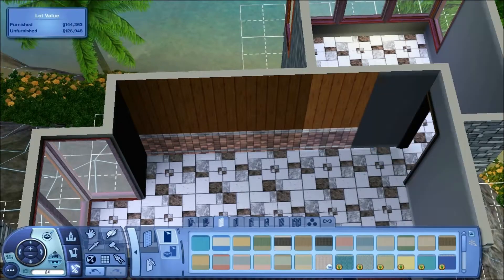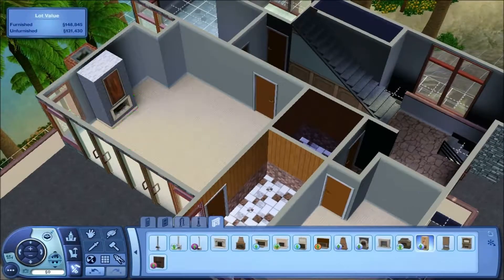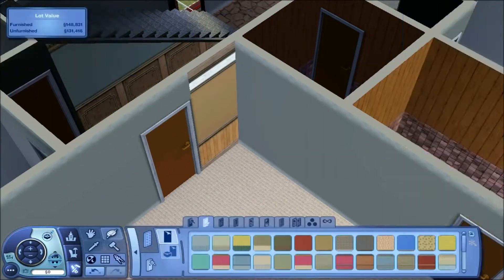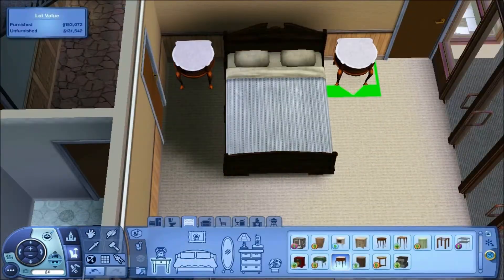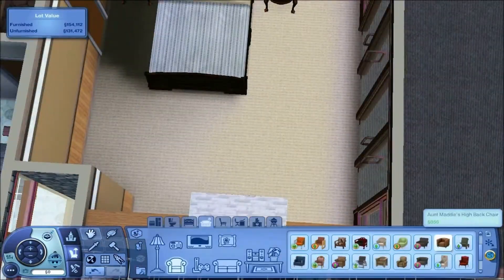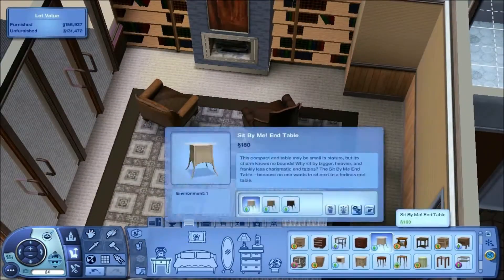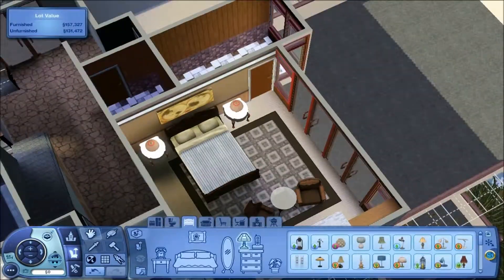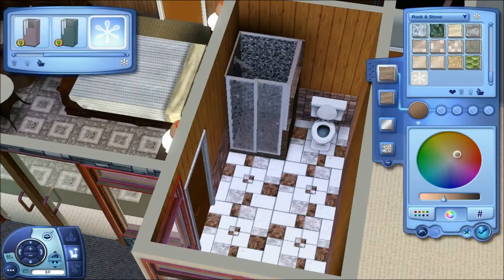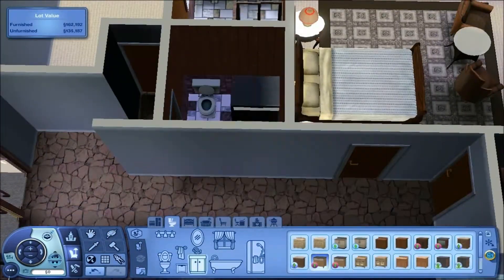Here's the downstairs bathroom — just a shower, bathtub, toilet, all that kind of stuff. Now I'm working on the master bedroom. In total there are four bedrooms, but one is a study, so technically there's three — though you could convert the study into a bedroom.